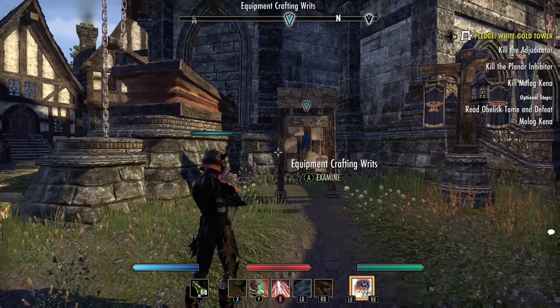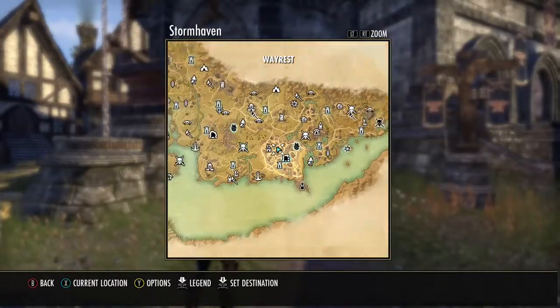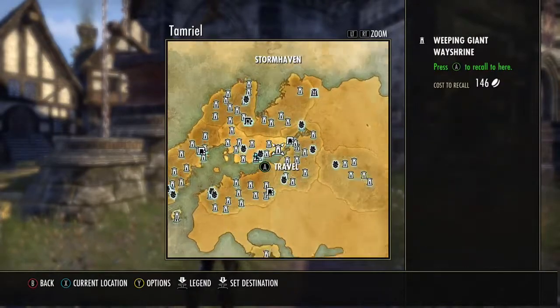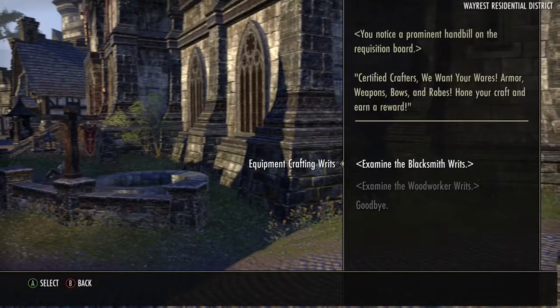Hey, what's going on everybody? This is a video on crafting writs, and right now I'm in Raid Rest Stormhaven. I like this area just because of the proximity of all the crafting tables — they're pretty much right next to each other, so it's pretty easy to craft everything right here.